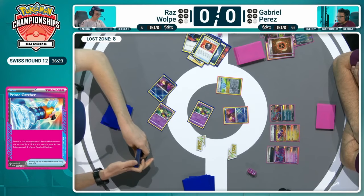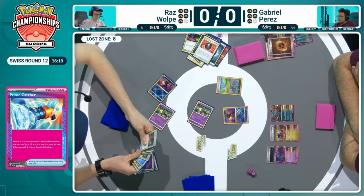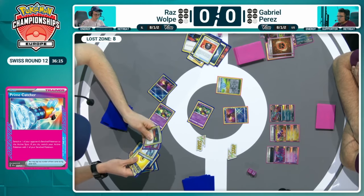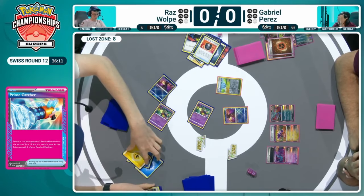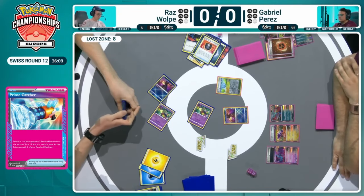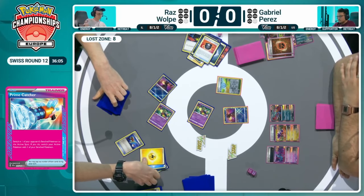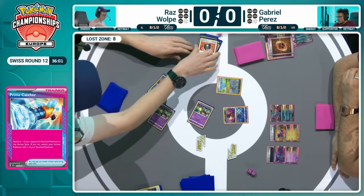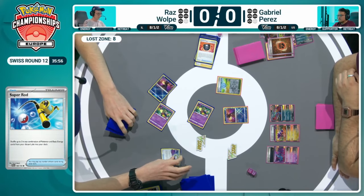If that Iron Hands stays in play for more than one turn, that will completely shift it into Raz's favor. Gabriel may need to get many more of those ancient Pokémon onto the field right now. There are a lot of energies — this is something Raz was trying to avoid, having to pitch so many into the discard. We do see the Super Rod on that Lightning Energy — just to make sure we keep track of that, just to make sure if that is the direction he decides to go.